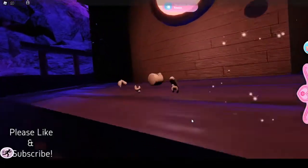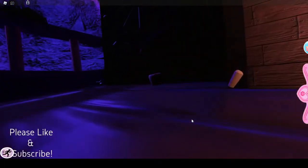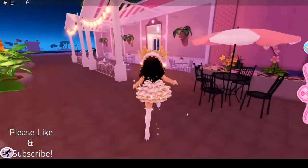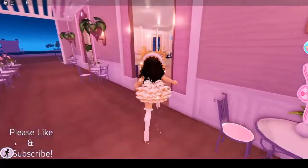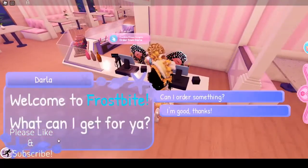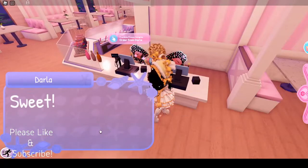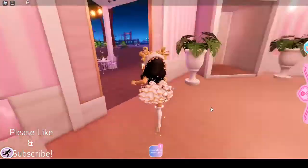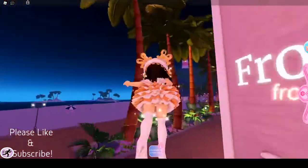Now we're gonna reset out of this cave and go back to the ice cream shop. Okay, now that we're back at spawn, we're gonna go talk to Darla again — I'm not gonna read the dialogue this time. We're gonna order something, and this time what we need to order is the chocolate cone instead.